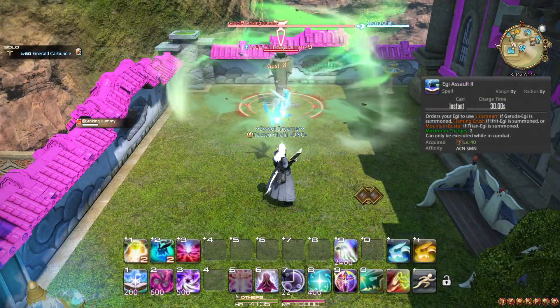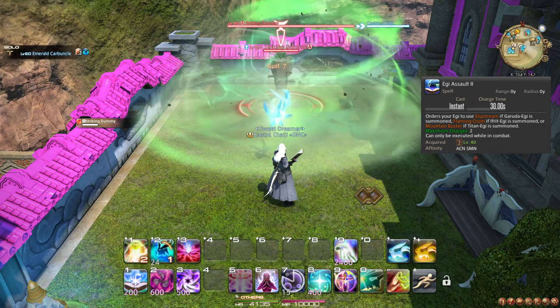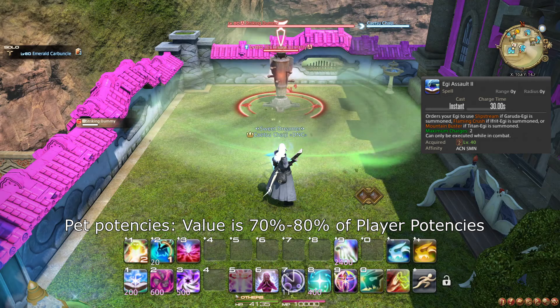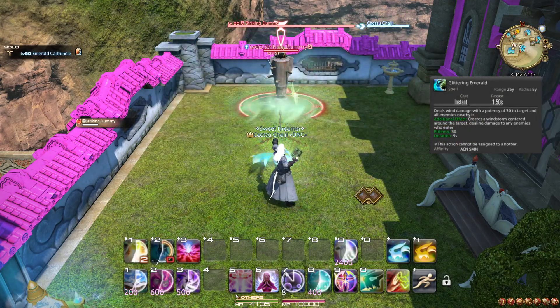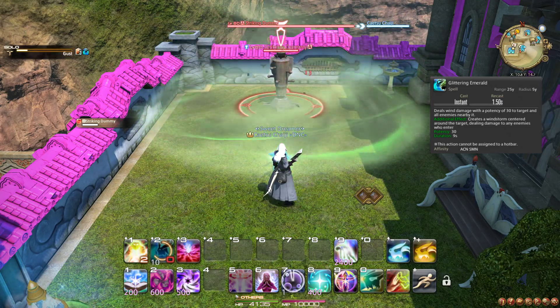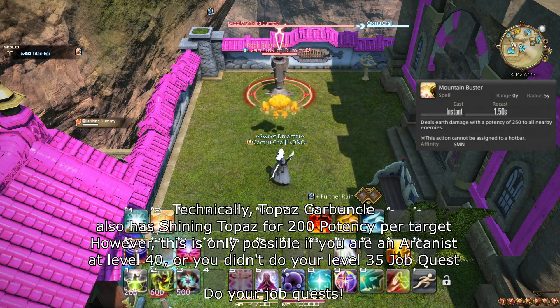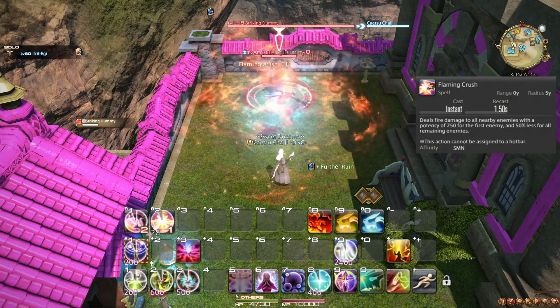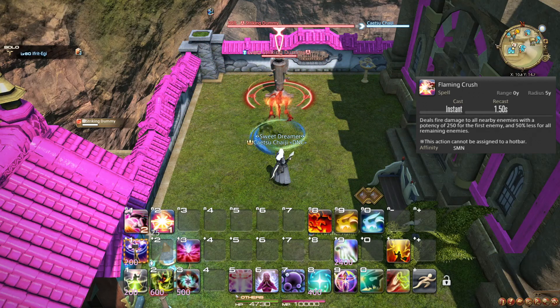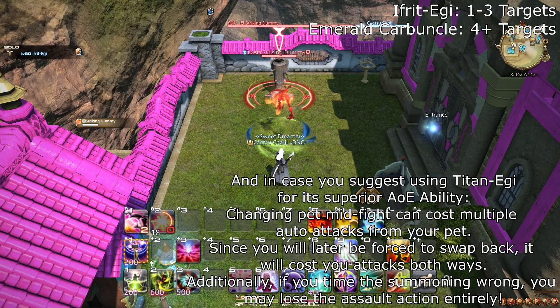At level 40, you learn the spell Egi Assault II. This spell orders your pet to use its second ability. Remember that the potency values are only 70% as valuable as your own. Emerald Carbuncle will use Glittering Emerald, which does 30 potency AoE and places a circle that does 90 potency of damage over 9 seconds to enemies in the area, for a total of 120 potency per target. Titan-Egi will use Mountain Buster for 250 potency AoE, and Ifrit-Egi will use Flaming Crush for 250 potency to the main target and 125 potency to all other targets. The instant nature of the spell makes it, like Egi Assault I, very useful for weaving Energy Drain and Fester.